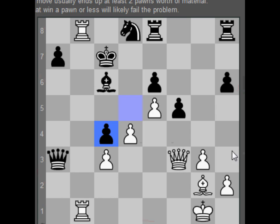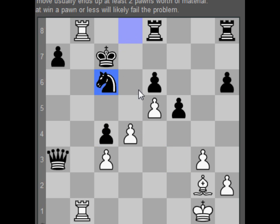Take a second and pause to check out this tactic. Alright, I think I see the answer myself. This looks like a queen stack exercise. So queen takes, knight takes. Then after this point I can bring my rook up, and that's checkmate.